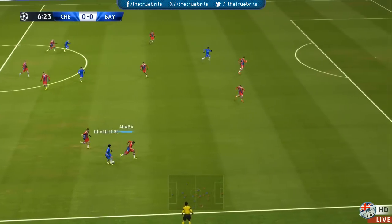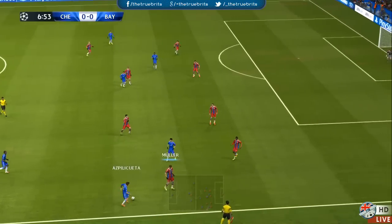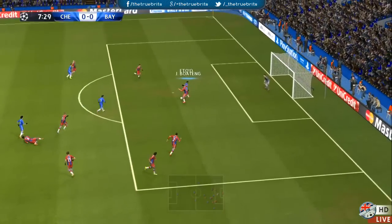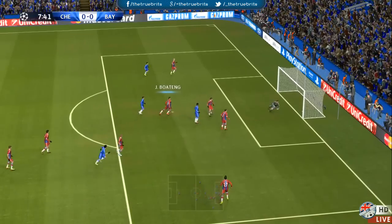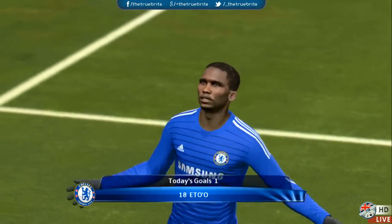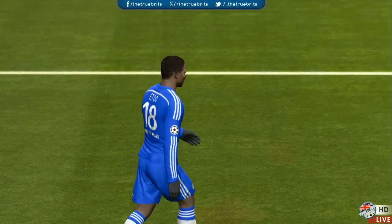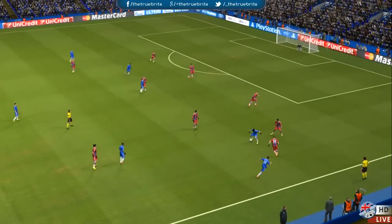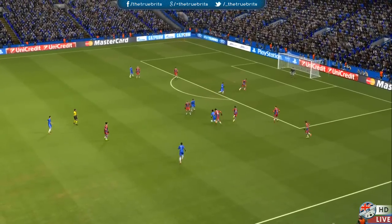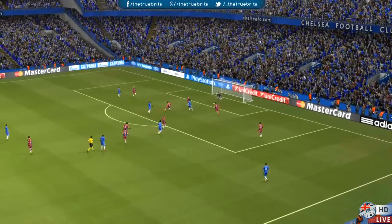Riviera with space down the right-hand side. Chelsea are currently lying top of the Premier League, and Bayern Munich leading the Bundesliga — so a massive game for both sides. Chelsea still coming forward, Samuel Eto'o trying to get on the end of it, and it's one-nil! Poor defending from Bayern Munich, and the Cameroon international tucks away an easy finish. Bayern had chances to clear — Riviera was coming forward, two players just watching him, and Boateng is caught in no man's land.